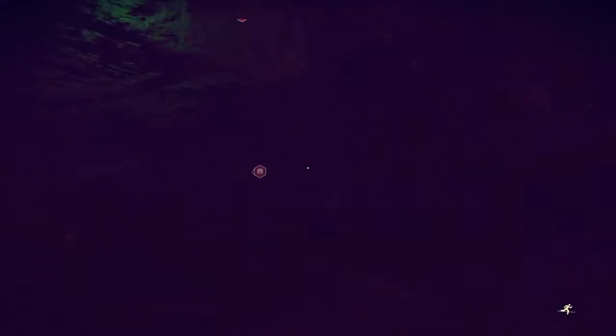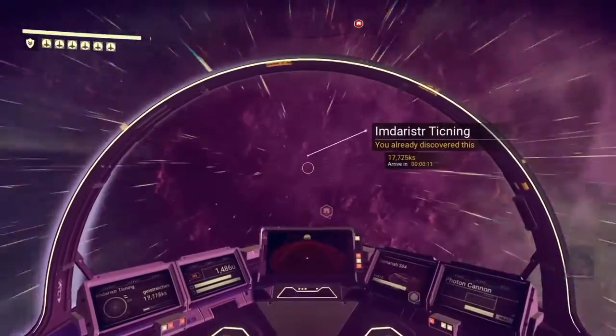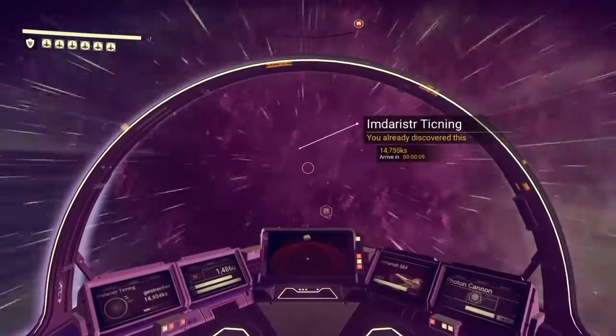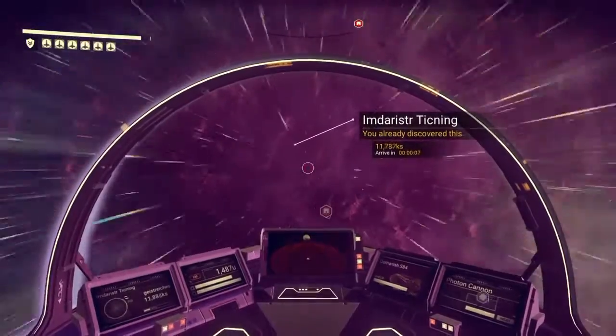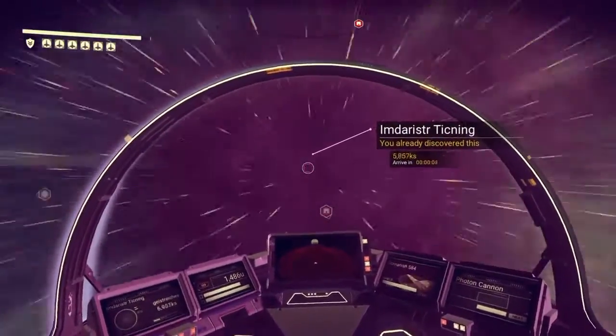Jetpack climb: face a cliff and hold down the jetpack button to help you climb vertically — like that the jetpack will never run out. Hold X underwater to climb faster. After jumping out of the water, look down and release the jetpack to swim faster with the same speed as your jetpack.